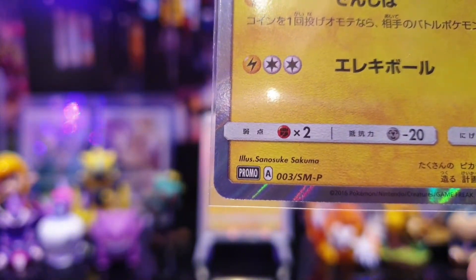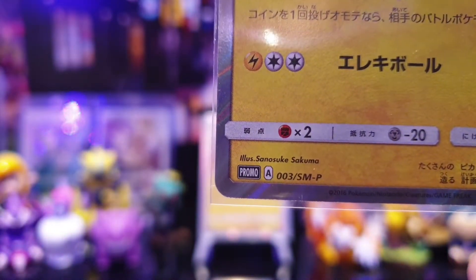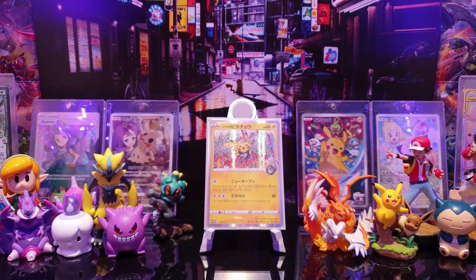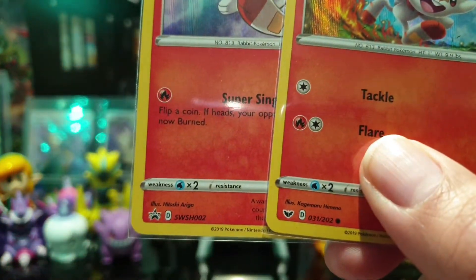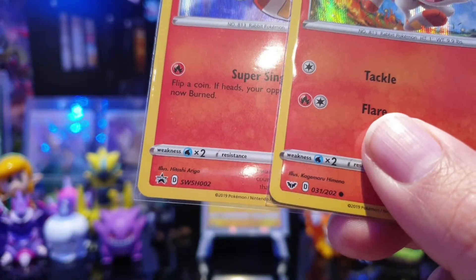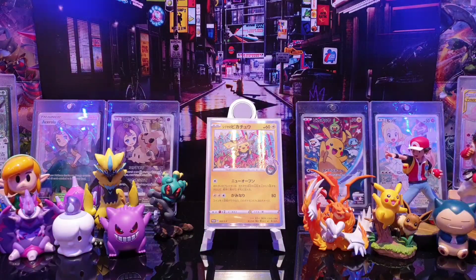The following year, Ultra Prism to Lost Thunder including Dragon Majesty would be B, and then the final year of Sun and Moon — Team Up to Cosmic Eclipse including Hidden Fates — would be C. That then takes us on to the Sword and Shield era, which would be D, which is why you've now suddenly started to see that symbol in English. They've started to adopt it in the English rotation to make things a bit clearer for when we start rotating.